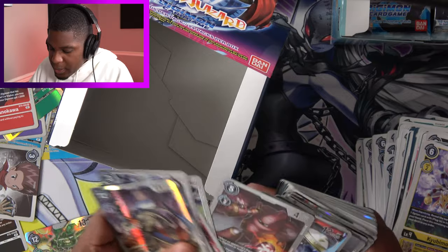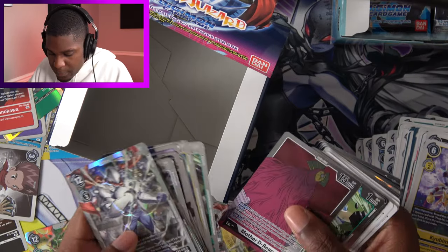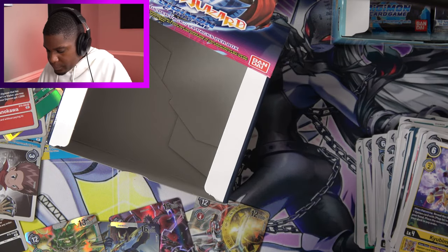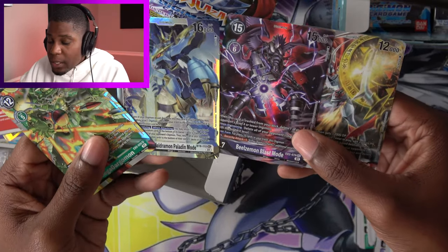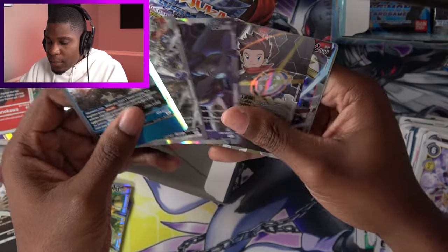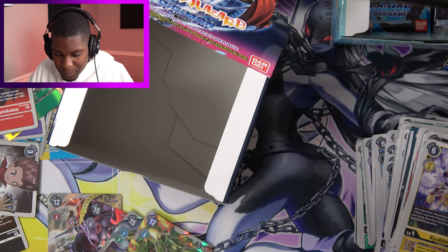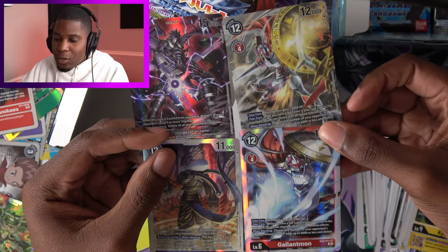Let's see — we got the Belzaman, Gallantmon Alt-Art, Golfmon, Blitzarm, and Leomon. So, real quick, let's look at my favorite and best pulls. We have Mega Gargomon, Imperial Dromon Paladin Mode, Belzamon Blast Mode, and Gallantmon — these two as alt arts and these two just being good. And from the things I can't use in tournament, we have Leomon, Jyarimon, Blitzarm, Golfmon, Ryo Akiyama Alt-Art, Gallantmon, and Belzaman himself. Very cool, very sick. We have an alt art for each of these guys, who I would consider the most important or coolest Digimon in this set.